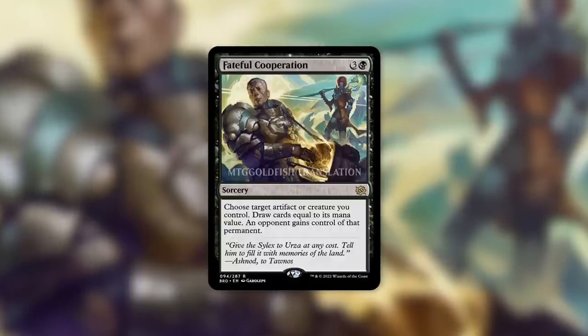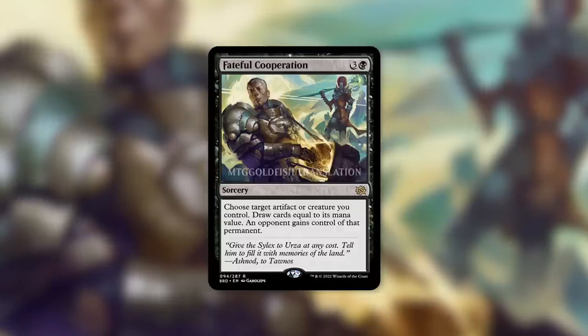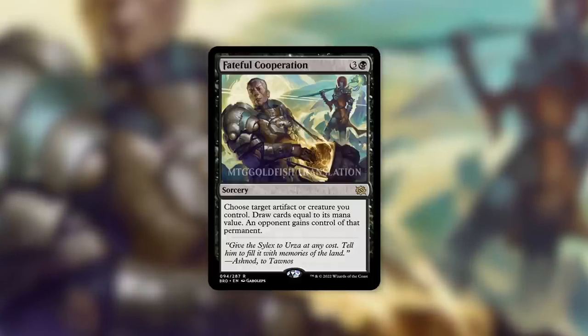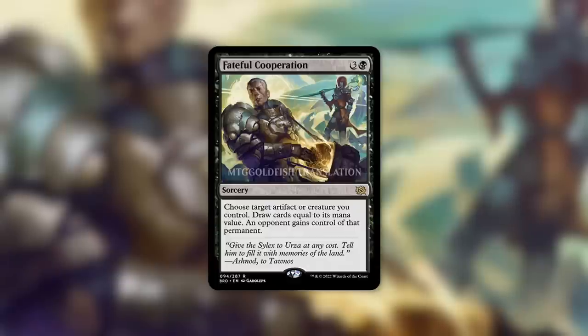Donating one of our things to one of our opponents is not the type of thing we see all that often in Magic cards. There are cards out there that do that — we'll talk about some of them here in a bit. But it's a pretty unique effect, and one that can really be used and abused. With this one especially, you can get an absurd amount of value depending on how big that mana value is for that artifact or creature — you can draw a ton of cards.